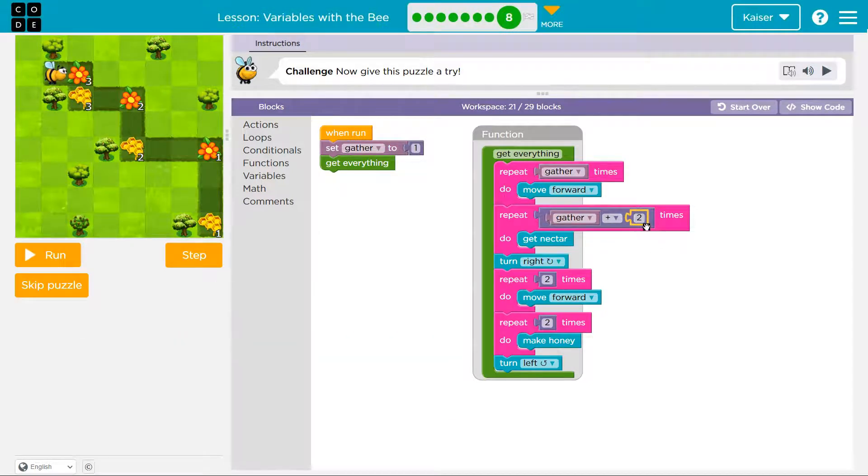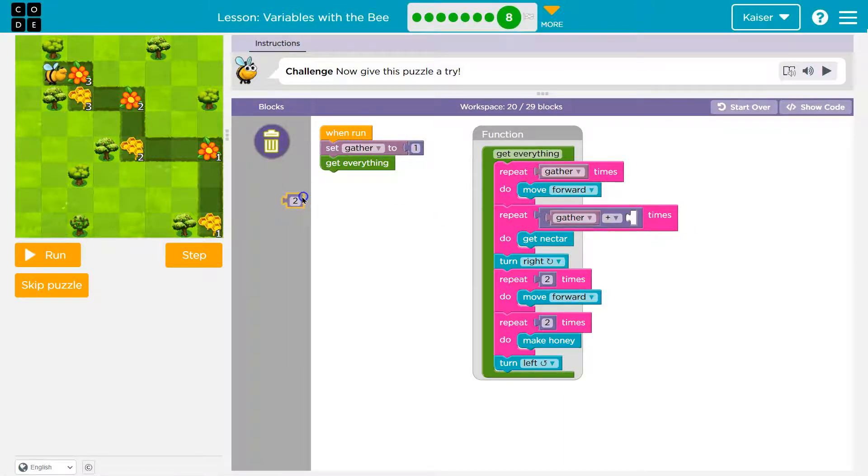Each time we run through this, we need gather to get updated to the correct number. The first run through, collecting three nectar is great. But when we get to the second run through, we need to collect two nectar. We can't just add to gather to get two. If gather is one to start and it needs to be three for collection, then when gather is two it needs to be two for collection, and when gather is three it needs to be one for collection. What minus one gives three? Four. Four minus two gives two. Four minus three gives one. So it sounds like boom — four minus gather keeps us up to date each time.